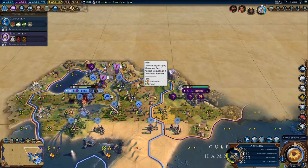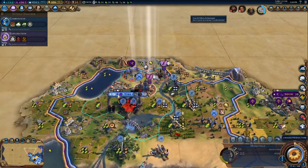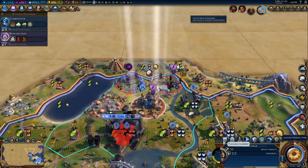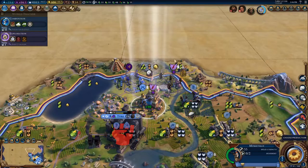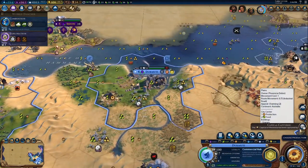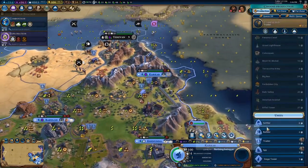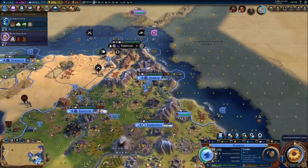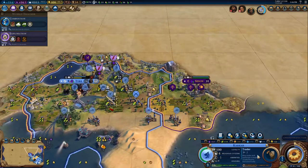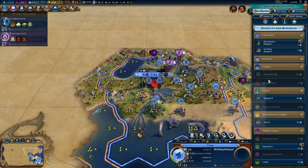Now if you get this combination pretty early on, you'll be able to wipe at least a couple of civs off the map with a massive advantage. You'll have a big army and a lot of territory, which will give you a very good platform to push on and conquer the rest of the world. As you can see, I played as Babylon and took out the Phoenicians just as an example. If you get this strategy spot on - following these tech Eureka plans - it is very, very powerful.